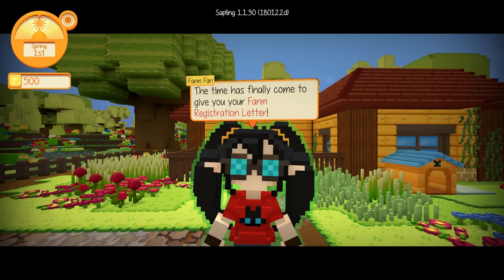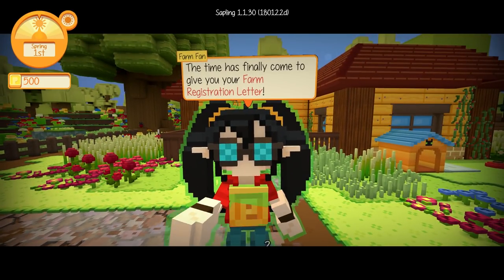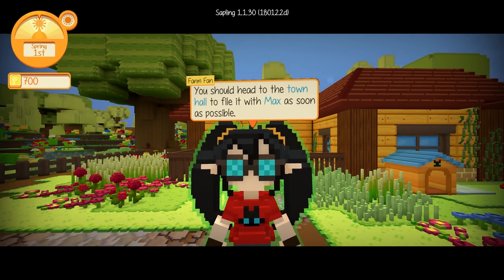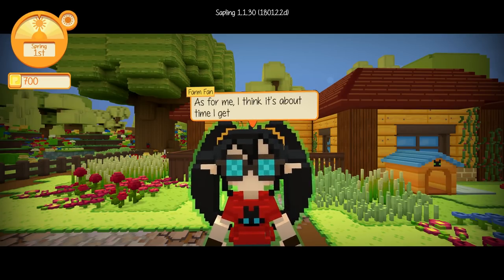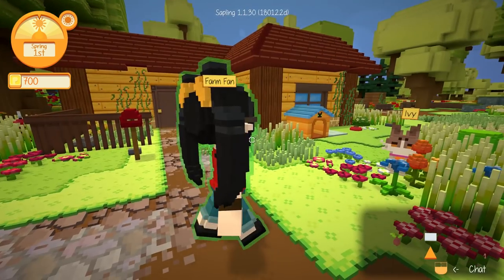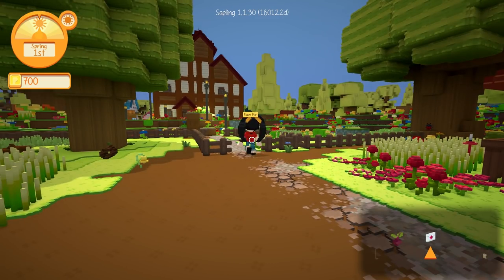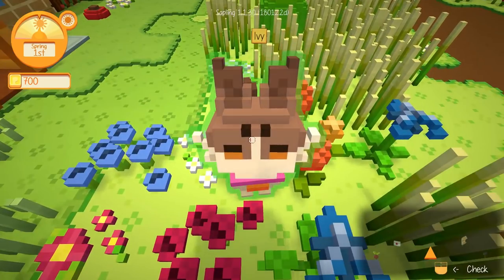'Alright Farm Fan, so what do you think — did we do it alright?' 'You did it. Not as hard as it sounds, is it? The time has finally come to give you your farm registration letter.' So I guess we completed all of our main quests so far. 'You should head to the town hall to file it with Max as soon as possible. In exchange, you'll get a special package to help jumpstart your farm. As for me, I think it's about time I get out of your way. You can always look me up in town. Good luck!' Thank you very much Farm Fan. It sounds like she is going to be hanging around the tavern quite often.